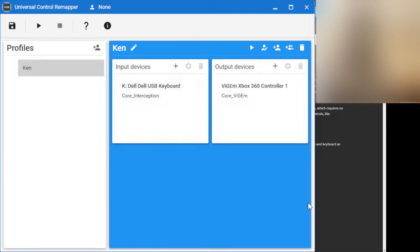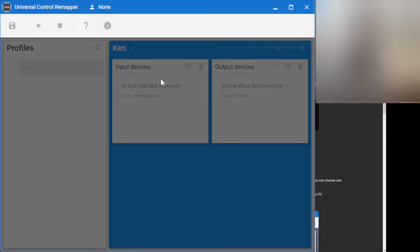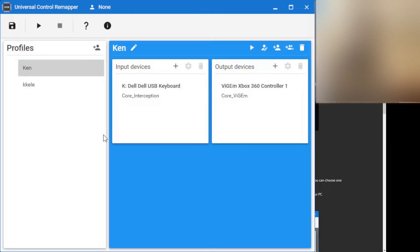When you get the app like this, you should make a new profile. Use your keyboard — I'm hoping you know where your keyboard is — then select VGM Xbox 360 Controller One. Name it whatever you want, and then we'll configure it.